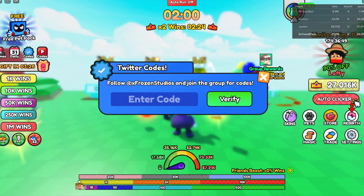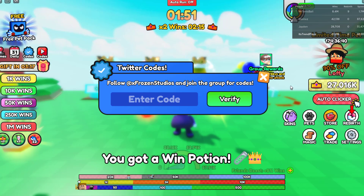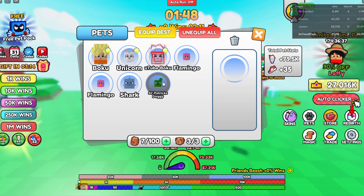The next code is 'new w2' — it should give you a win potion and the YouTube dragon pit. Actually, never mind, it didn't give the pit — I was wrong about that.